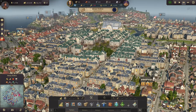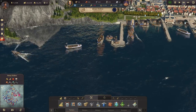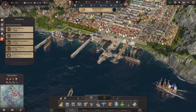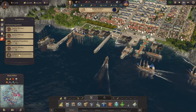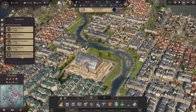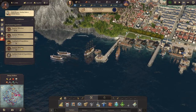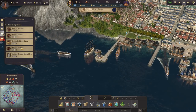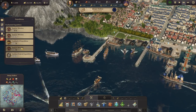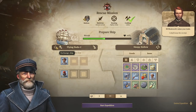Hello everybody, welcome back. I want to start this episode off with a new expedition. We've got quite a few expeditions now that are to my liking. First we have the rescue mission and also the archaeological expedition. For the archaeological expedition we'd get items for the museum. I'd rather have the rescue mission because we get experts we can use in trade unions to boost productivity or workforce for certain buildings. So I think it's a good time to start with the rescue mission.